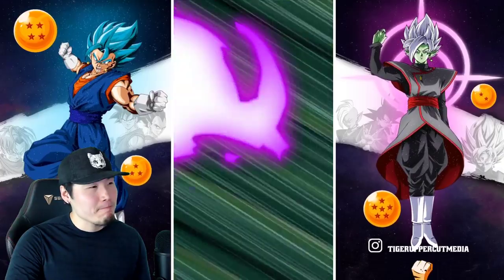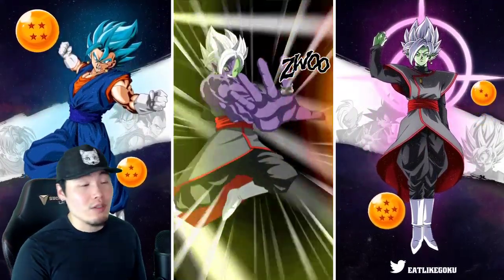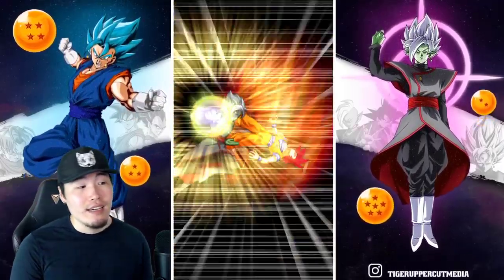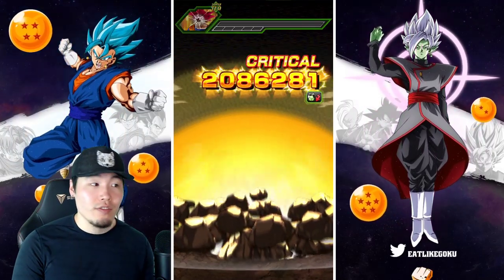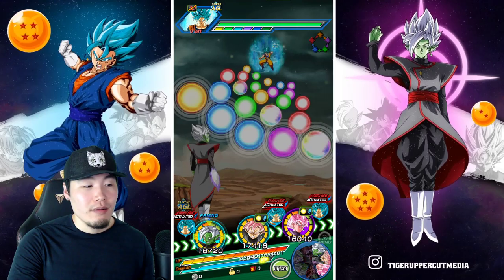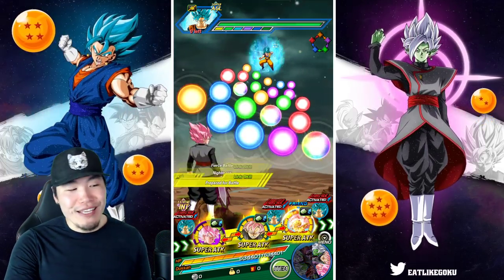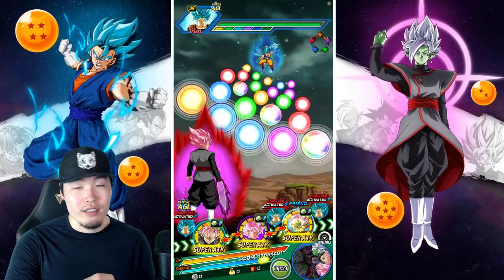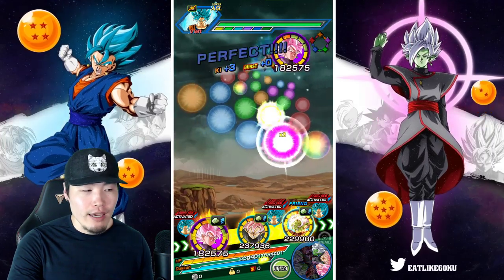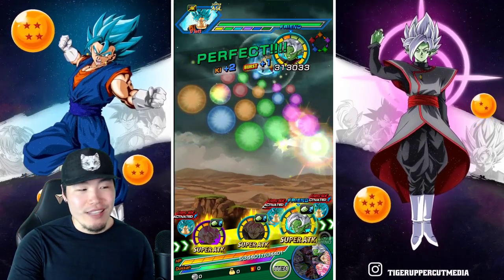There was some other stuff I wanted to talk about that just slipped my mind. But overall so far it's been really good. I want to hear your opinions — what you guys think about the AGL Rosé EZA. Do you think they could have done more with him, given him more attack, or maybe made him a better support unit? I think I'm satisfied with everything. Like I wouldn't call him a busted unit. I don't think he's busted, but I think he's really, really good. They did a great job with this guy. I'm glad they were actually okay with not going just all out offense, like they tend to do with a lot of EZAs.